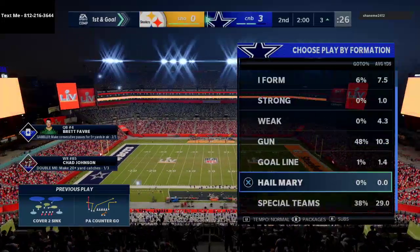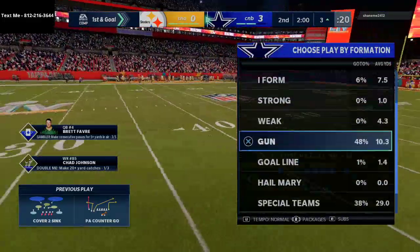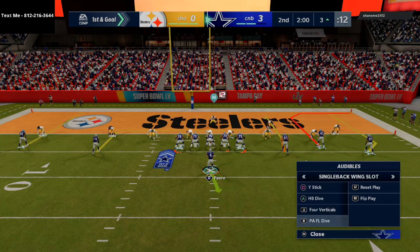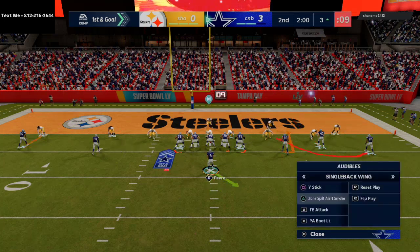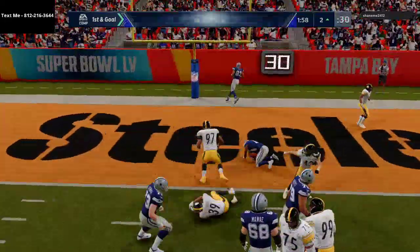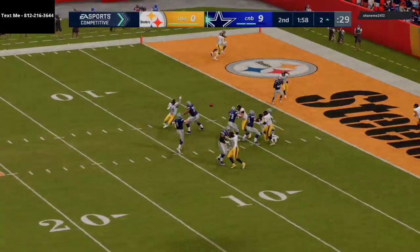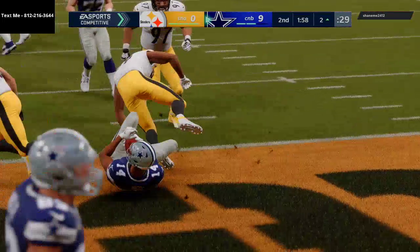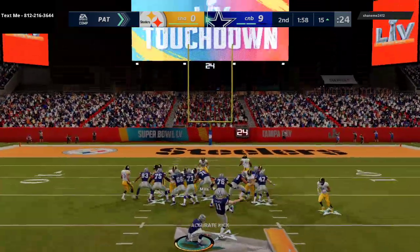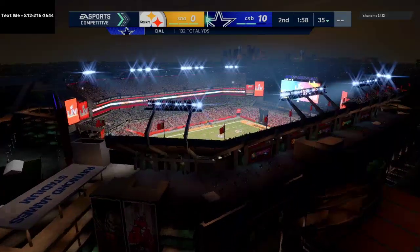PA Counter Go is the core play of this guide — it's basically the Lombardi Sweep. On the goal line I like to come out in empty ace Patriot and check down if he gives me a good look. I feel very comfortable in five-wide this year — it gives you a lot of answers. I really like slants from five-wide. It sounds simple but you'd be surprised how effective a simple slant is because of the spacing this year.